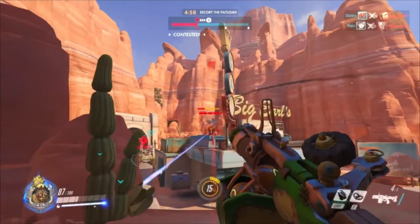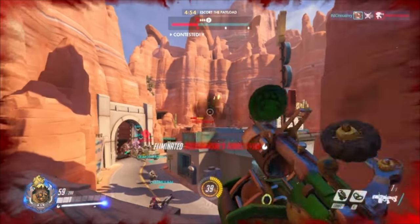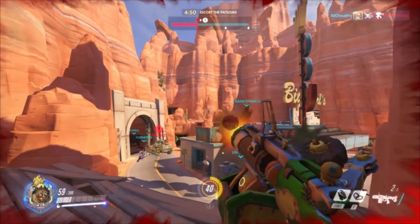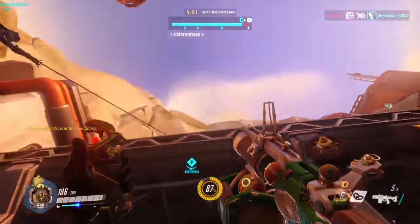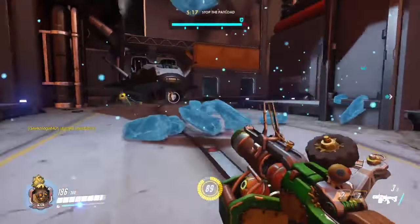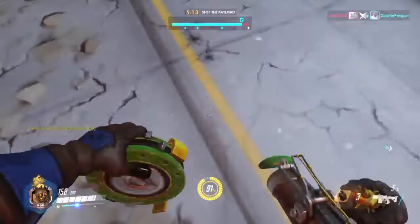He's even equipped with a wooden leg to tie the theme of his skin together. Watching Scarecrow Junkrat as he lobs grenades with his glowing orange eyes and stitched mouth, in juxtaposition to his fairly tame color scheme, makes for a creepy costume that is as fun to see in action as it is to play Junkrat himself. It would have been fitting to see these skins in the upcoming Halloween update, but we're definitely not complaining about even more content. Scarecrow Junkrat comes in at number 2.